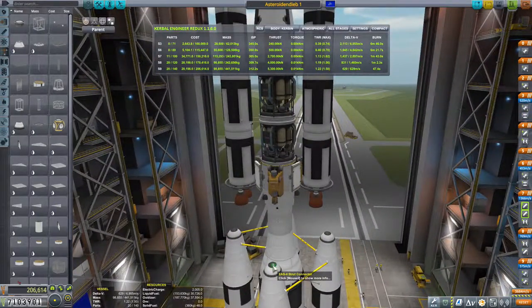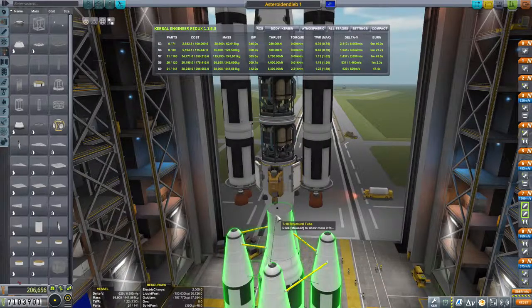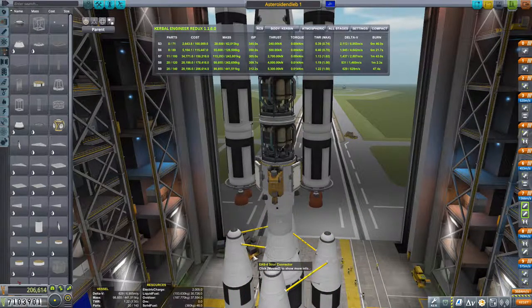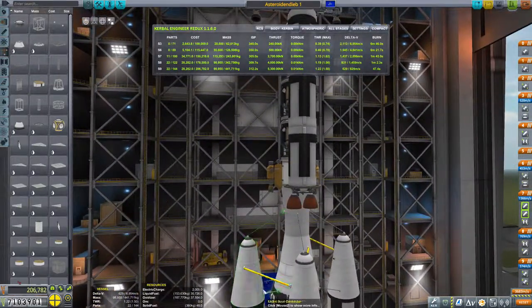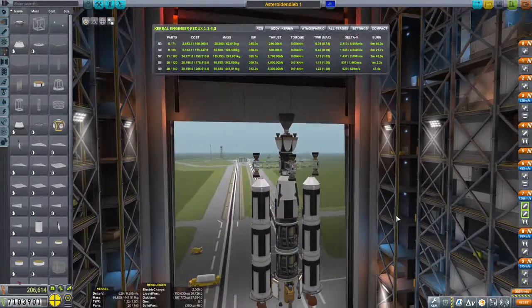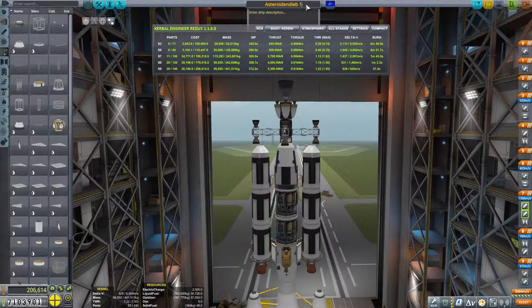Ich hab nämlich gedacht, dass wir von hier aus das hier oben absichern. Aber wenn das nicht geht, müssen wir es hier unten absichern. Dann können wir es auch zu viert machen. Naja, das können wir uns sparen, weil wir haben ja hier unten eine Absicherung. Ich würde mal sagen, das Ding könnten wir auf einen Testflug schicken. Ich probiere es nächstes Mal. Wir speichern das jetzt ab als Asteroiden-Deep 1b.